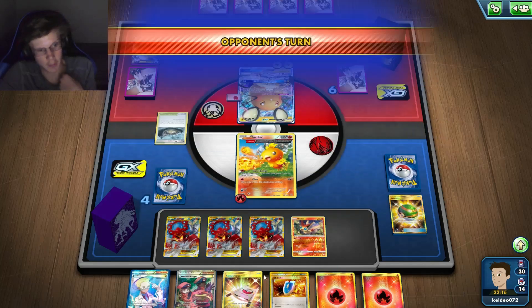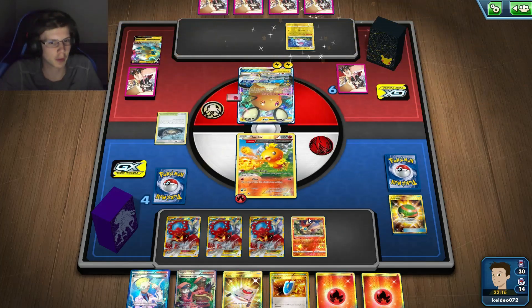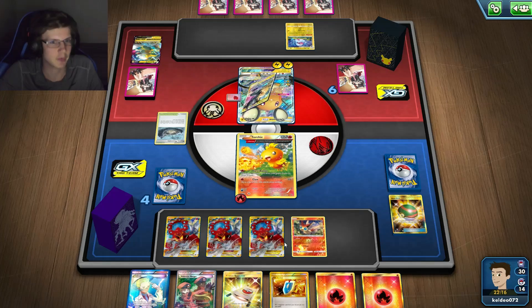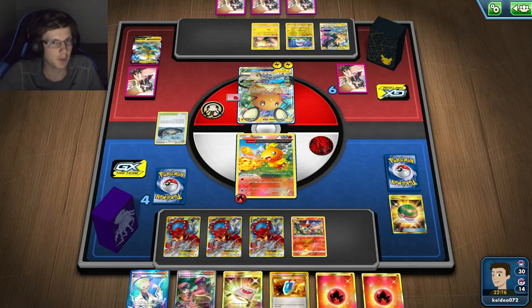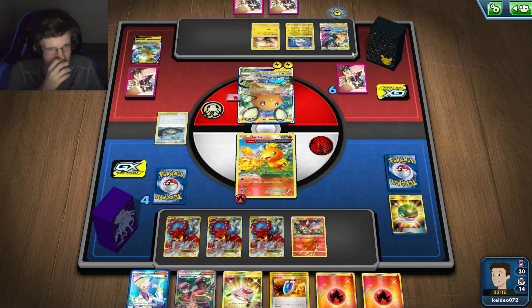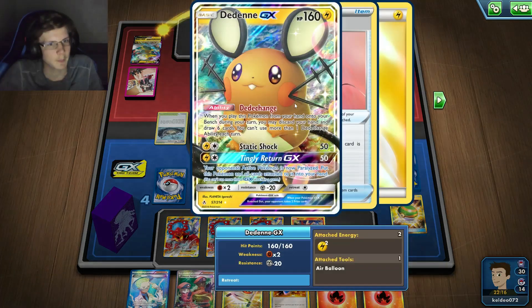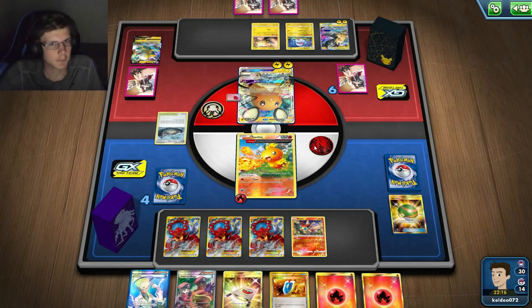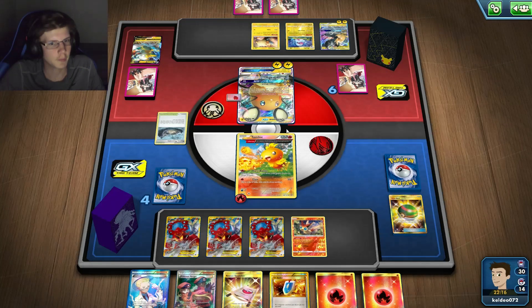The thing is I don't have another Torchic, which is kind of awkward — I should have got another Torchic. Another dude — he put a Pikarom down. Could be good or bad. He's probably just going to Static Shock me. Could possibly one-hit him right back. He's going to GX him in.